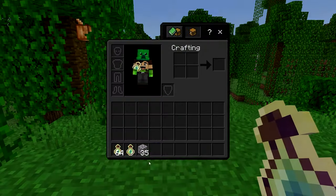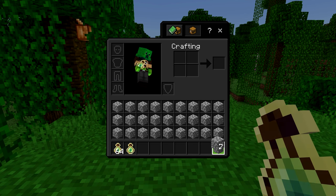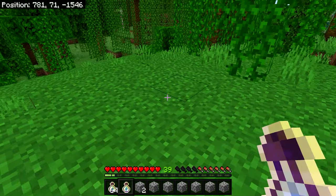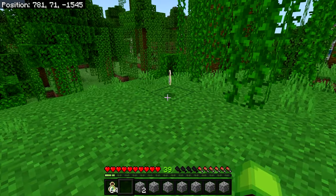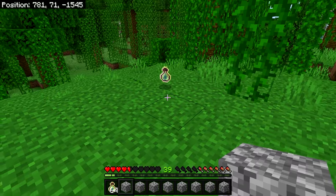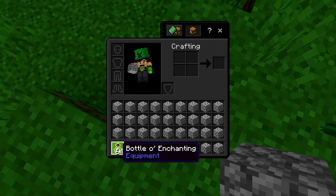Open your inventory and fill it entirely with the temporary cobblestone blocks, leaving the last slot with just two blocks. Go a couple blocks away, throw out one extra Bottle o' Enchanting, then back away so you don't pick it back up. Open your inventory, fully block it up, then walk over to the dropped bottle and stand on it. Select the full stack of Bottles o' Enchanting in your inventory.